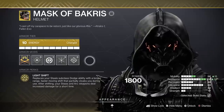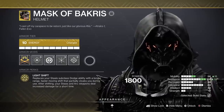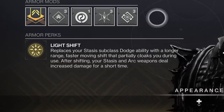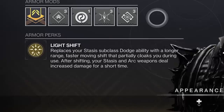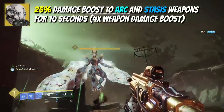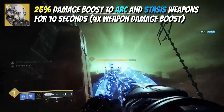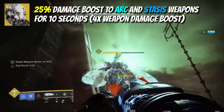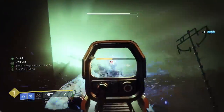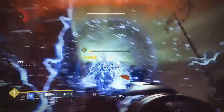The Mask of Bakris just became even more insane to use in your favourite Revenant stasis hunter builds this season. On activating the Lightshift dodge ability you'll now get an improved 25% damage boost for 10 seconds — not only to your arc weapons as before, but now also to any of your stasis weapons too. This is an excellent addition as it always baffled me why stasis weapons were never included, and the real upside is that you don't even need to slow or freeze targets anymore to benefit from it.